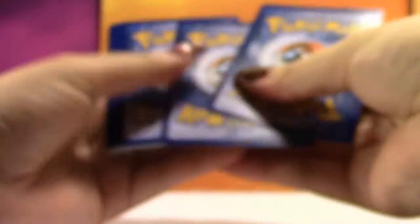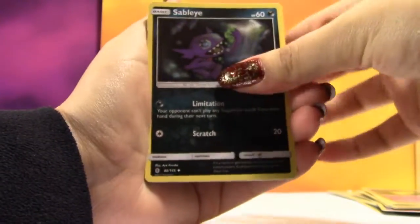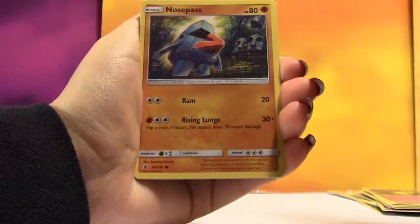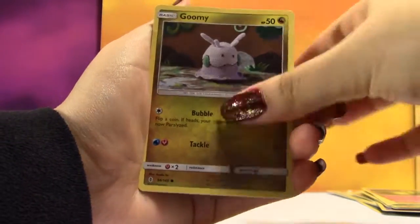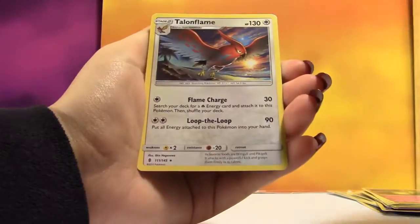Cards were upside down, but let's go to the next pack. We have Darkness Energy, Sableye, Multi-Switch, Sligoo, Wishiwashi, Nosepass, Wimpod, Goomy, Wailmer, Reverse Sudowoodo, and the Rare is a regular Rare Talonflame.